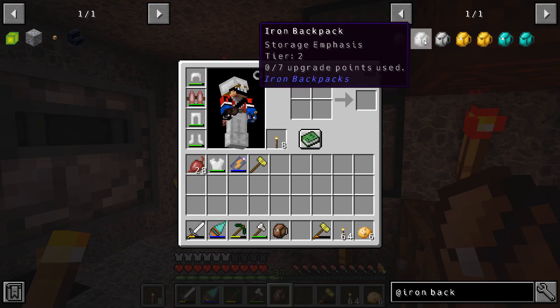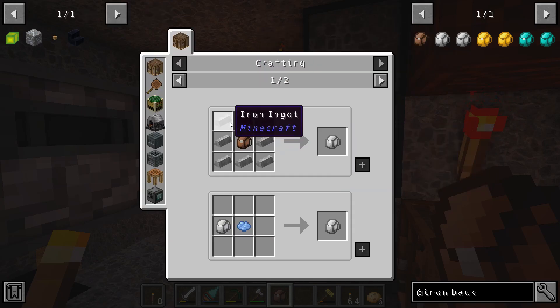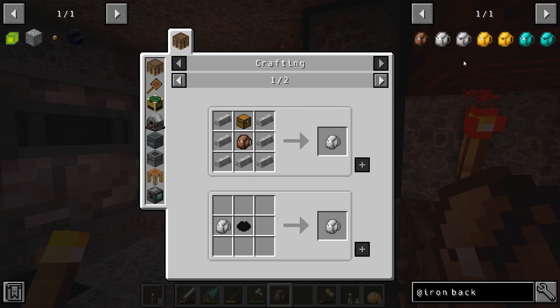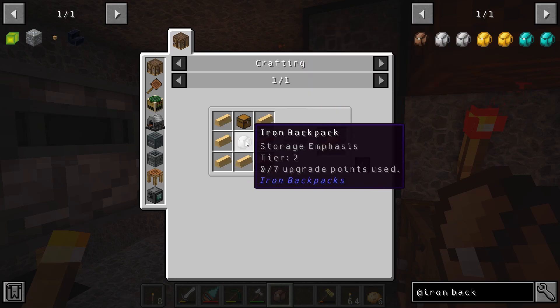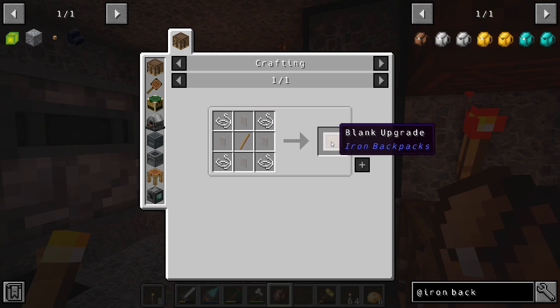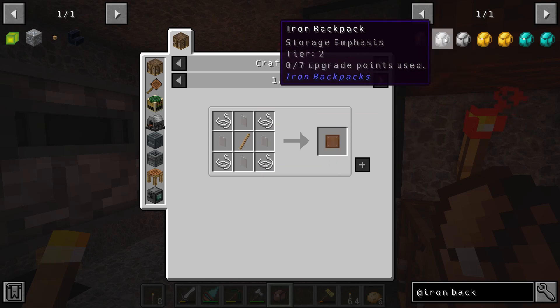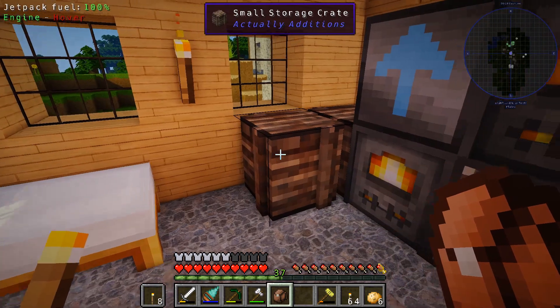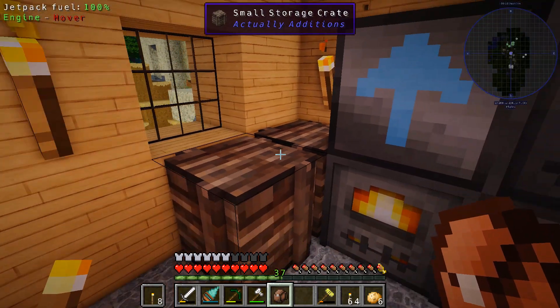So we're gonna have to deal with probably gold as the maximum for this point in our adventure. Let's go ahead and upgrade. It looks pretty easy - just some iron with the backpack we have and a chest. For gold, same thing, just throw the iron backpack in the middle instead. And there's this blank upgrade we're gonna have to look into to see what that does after we get the first upgrade done.